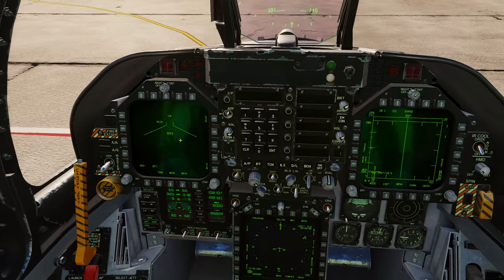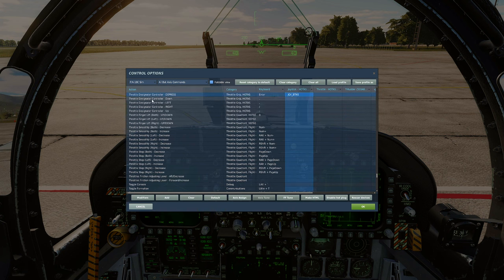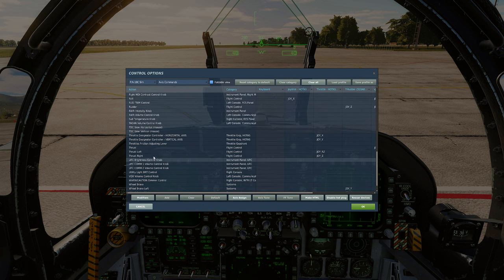Let's talk keybinds. To slew the targeting pod you need your throttle designated controller - the TDC. You need to bind down, left, right, up, and TDC depress. If you've got a mini joystick on your HOTAS you can also bind throttle designated controller horizontal and vertical in the axis commands. For the Thrustmaster Warthog HOTAS, pause the video to copy these settings.